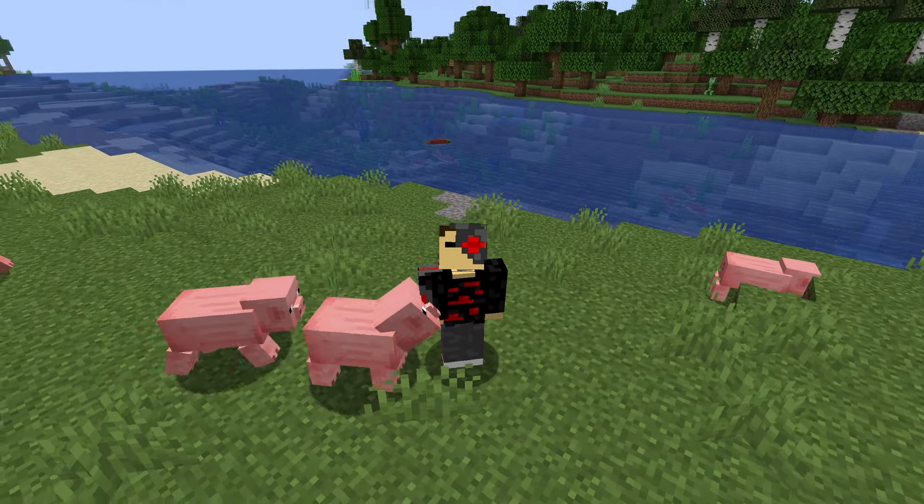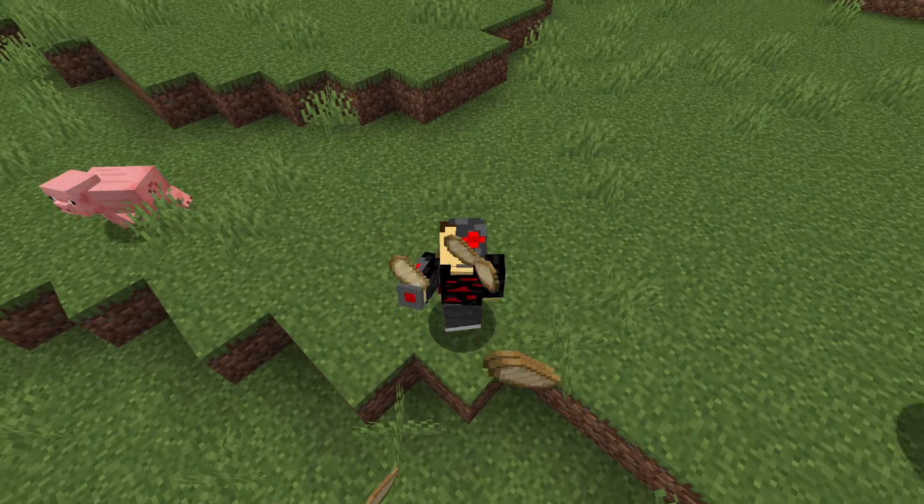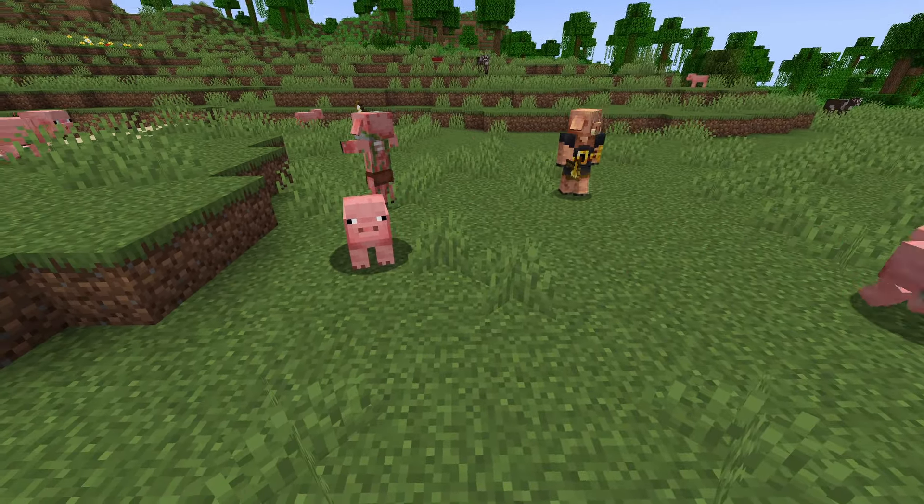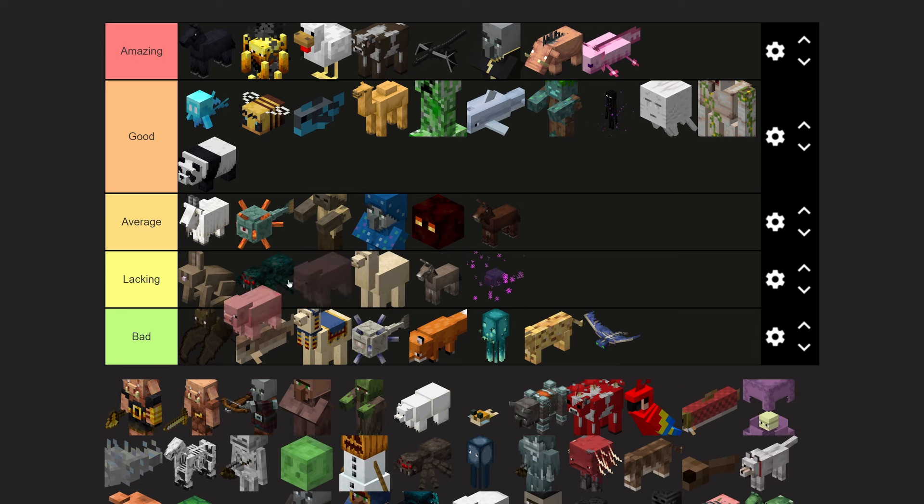Pigs — this mob is iconic and can be instantly recognized. They are an excellent source of food, and you can ride them with a carrot on a stick. Pigs in Minecraft come in many different shapes and sizes, but the normal pig will always be the best. Easy amazing tier.